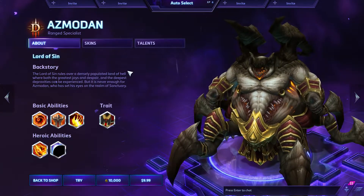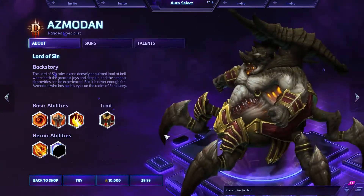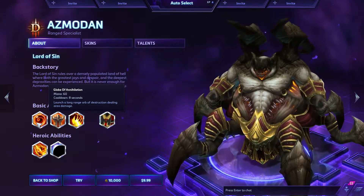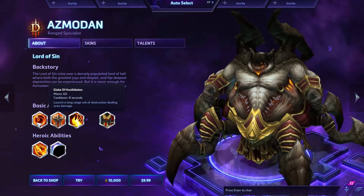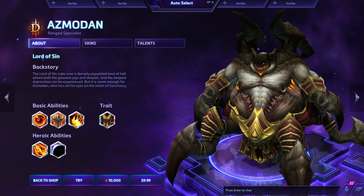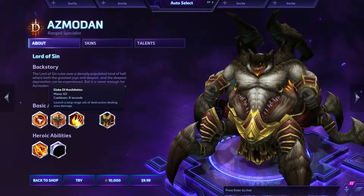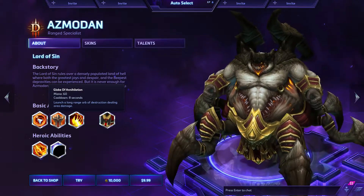So without further ado, you can check him out here. He's got six legs, walking around — he's a big dude. His Q is Globe of Annihilation, kind of a long-range basketball. You can dunk people with it. Mana cost 60, cooldown of eight seconds. You basically launch a long-range orb that does area damage wherever it lands: 60 damage at level one, plus 13 per level, up to 307 at level 20.